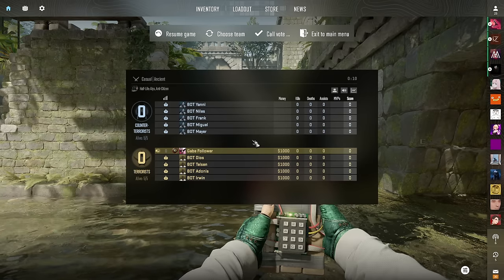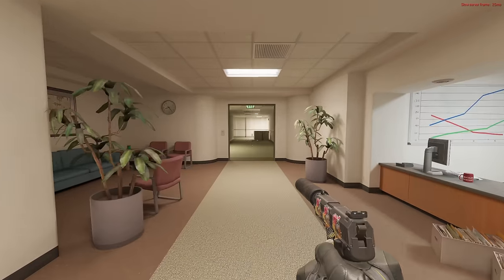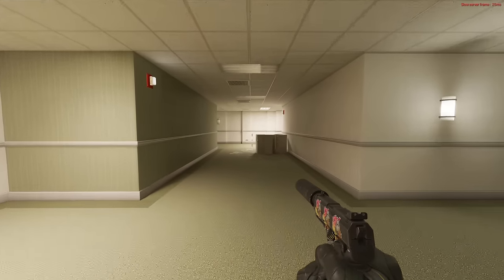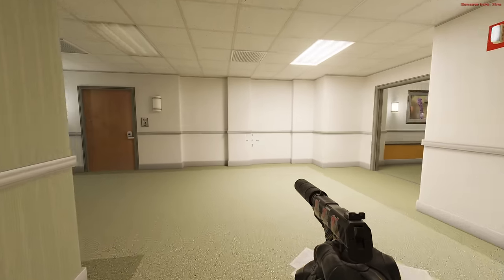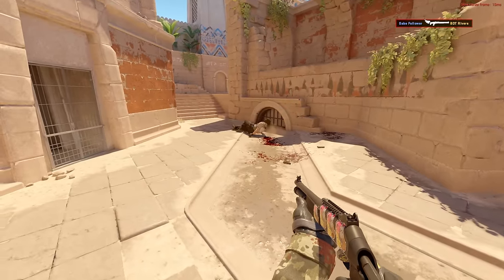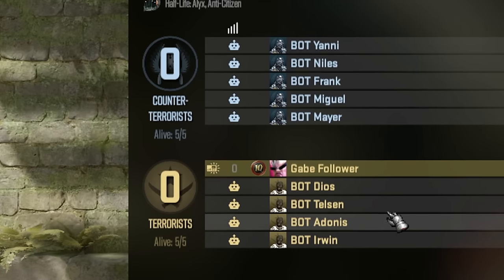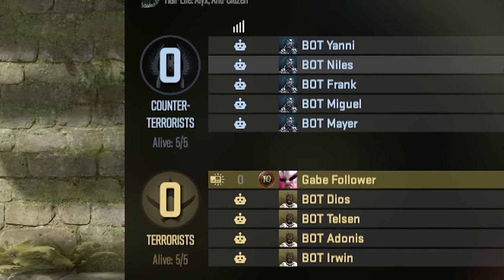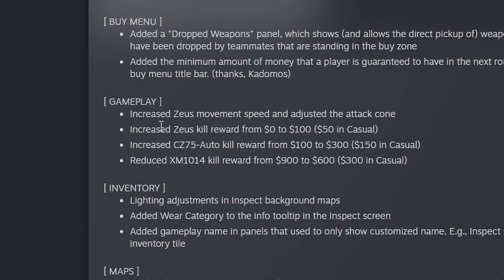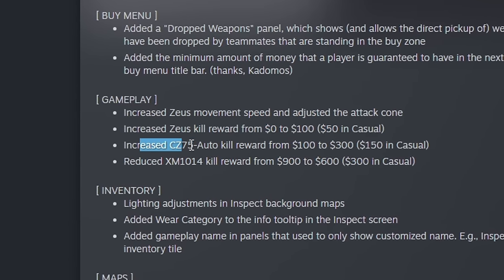The tab menu is now displayed by pressing the escape key, allowing you to track the score while doing something in settings or interacting with friends. There's a slight change to the view model bob — it used to look like you were riding a horse, now it looks like you're normally running. An icon has been added to the kill feed for kills while airborne. In the tab menu, bots are now displayed with a separate small robot icon. There are also reduced or increased rewards for killing with the Zeus, CZ-75, or XM.